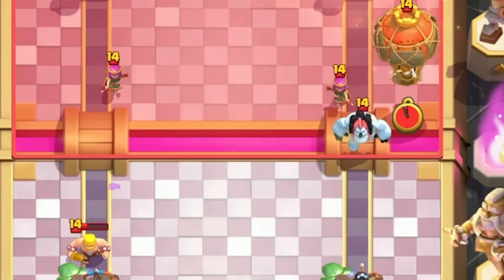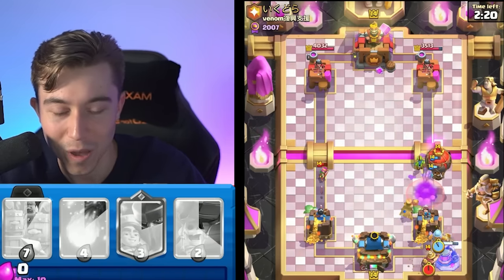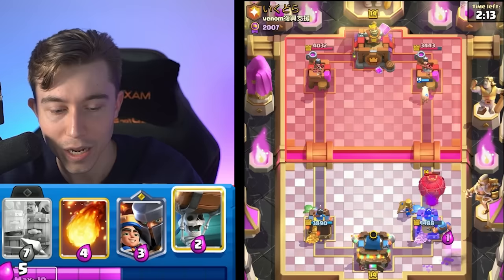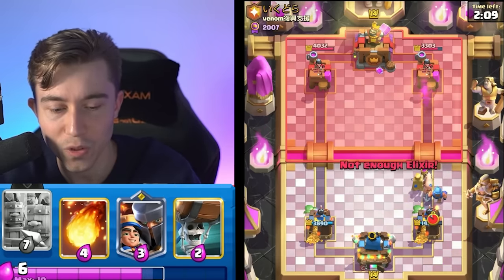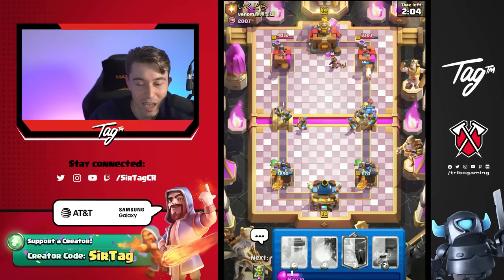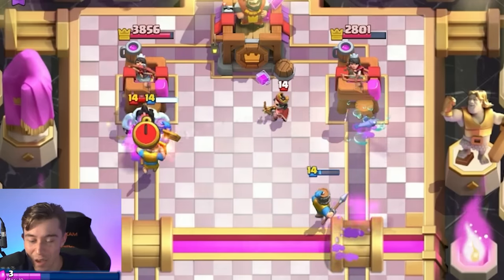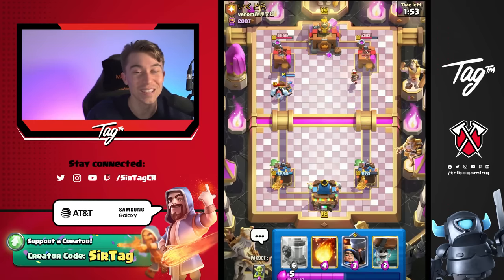He might have a Balloon deck — yeah, as soon as we saw the Ice Golem, it just smelled like a Balloon deck. We're going to get a lot of Piggy value with one of them tanking, then get another one from the Balloon. We do have Recruits flowing through soon — let's go Recruits at the river. Since we've got a Fisherman and Mother Witch, we've got to get maximum utility out of these pigs. The Fisherman is going to yoink itself onto the tower — I said yoink instead of yeet, I think the pigs influenced my vocabulary.